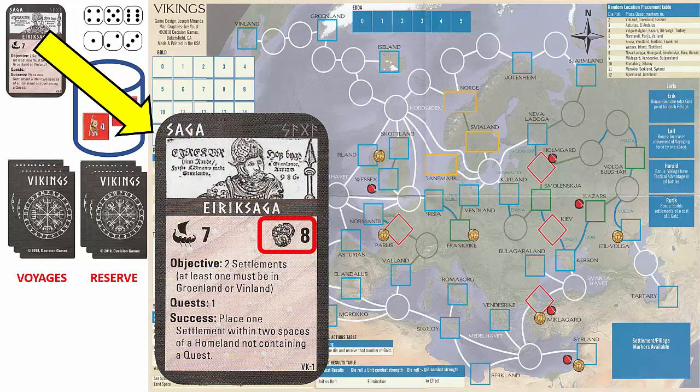The next icon shows that we are provided 8 gold at the start of this saga. We place the gold marker on the gold track. Gold can never go below 0 or above 19. Any gold not spent during the initial deployment can be saved to recruit units later in the game. Next, we place the ETA marker on 0 on the ETA track. ETA measures our reputation level. Reputation is gained and lost as the Vikings explore and become known for their actions.